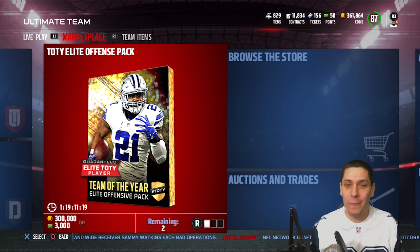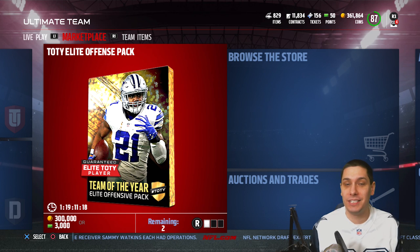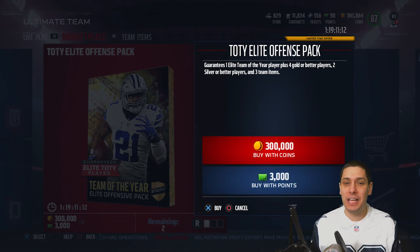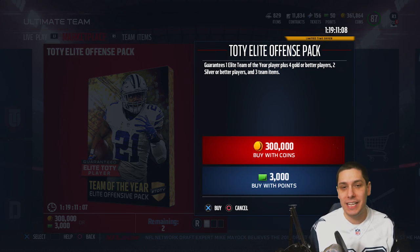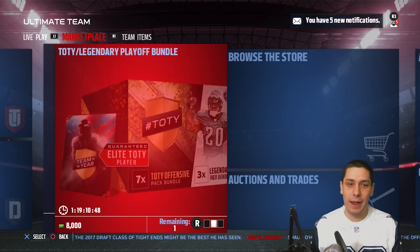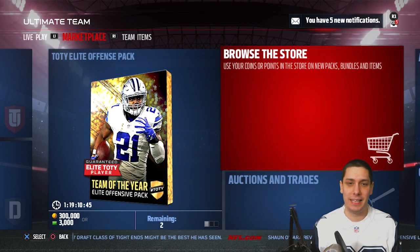Get the coins that you want that way — that's kind of the best way to build a team, to be honest. I know a lot of people want to know what's in these packs. The Team of the Year Elite Offensive Player pack guarantees you an Elite Team of the Year player on the offensive side of the ball, four Gold or Better players, two Silver or Better players, and three Team items. It's basically like an All-Pro pack with an additional Elite Team of the Year player. That's definitely not what I'm going to be opening today because it's ridiculously priced, in my opinion.